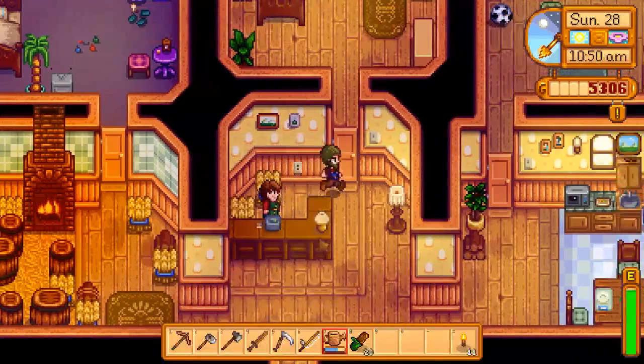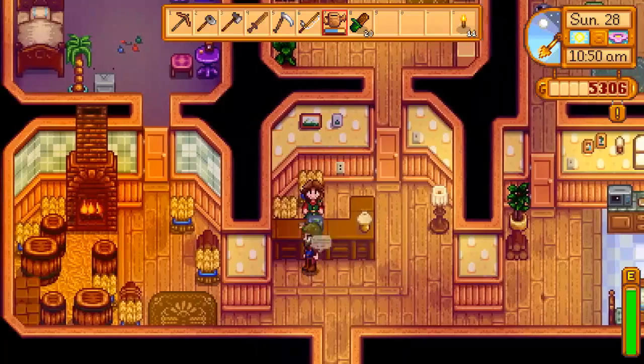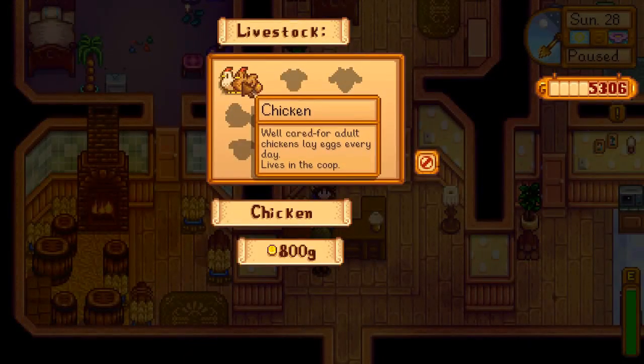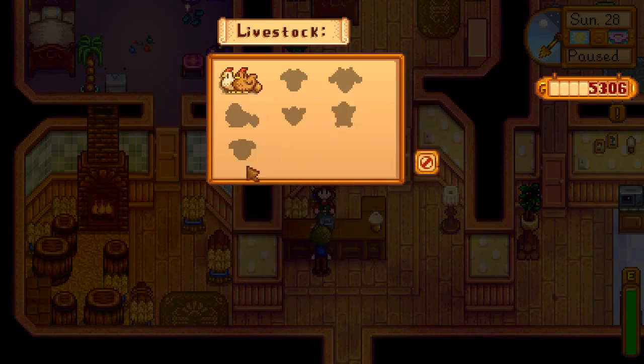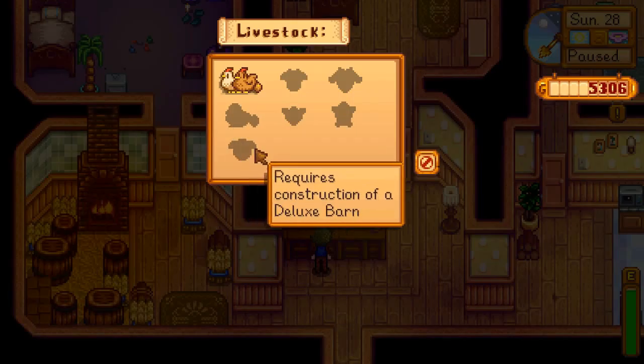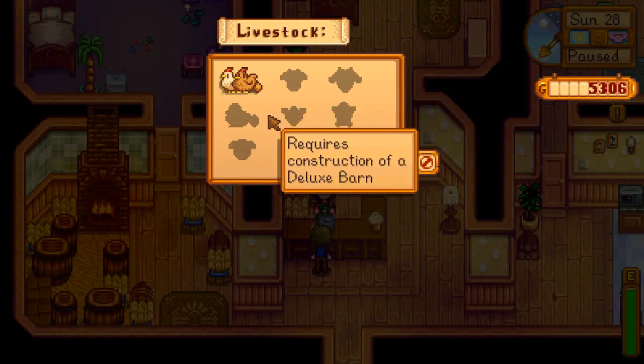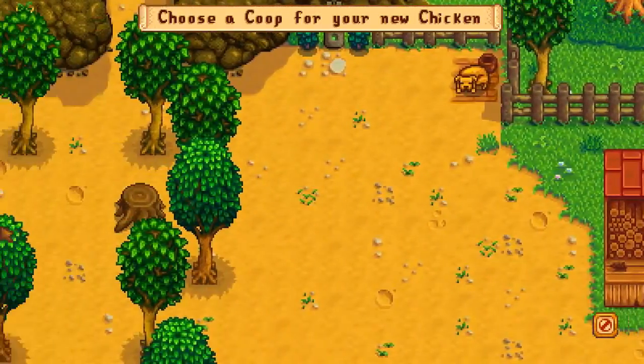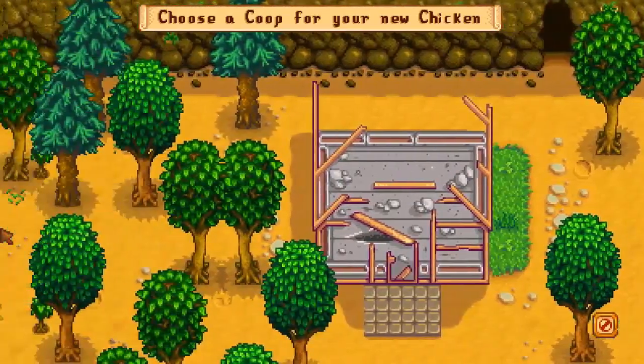Let's do that right now. Let's talk to her first — how are you doing? Good to see you too. Now let's go around the corner and purchase animals. We're going to buy a chicken. Love care for elder chicken, lays eggs every day, lives in the coop — 800 gold per chicken. The other ones require a barn, big barn, or deluxe coop.